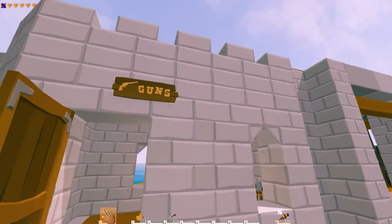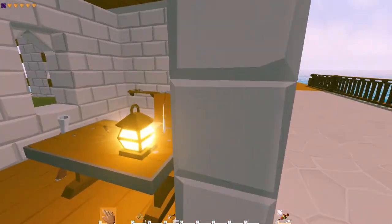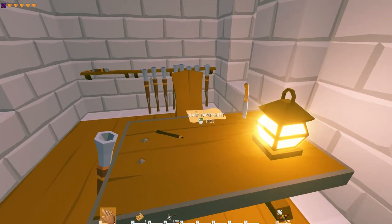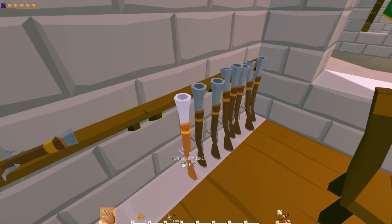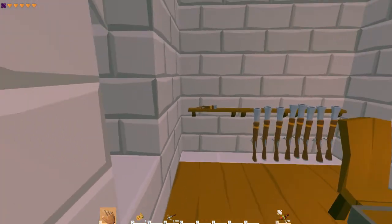Say you want to go for a weapon — you come over to the gun shop. We'll be working on this a little bit more. You come over here, you talk to the guy, he registers the weapon to you so we'll know if you kill someone you will be caught. You buy the muskets and pistols from here.